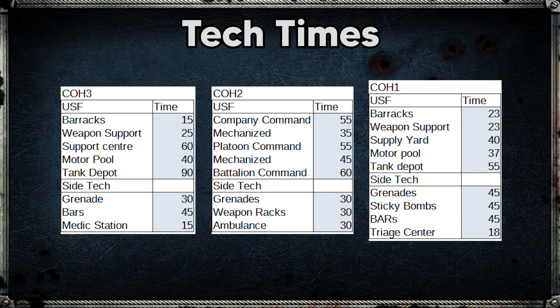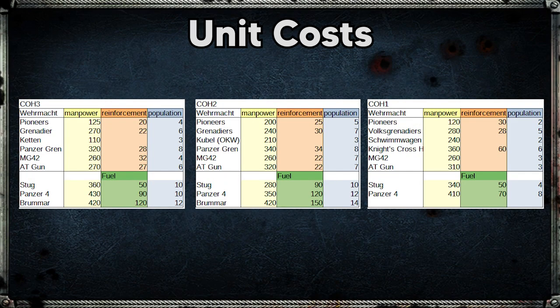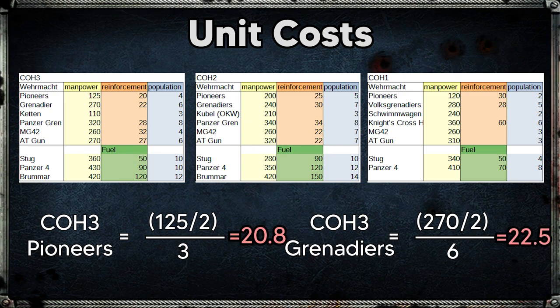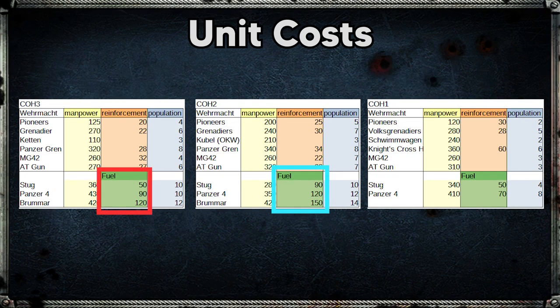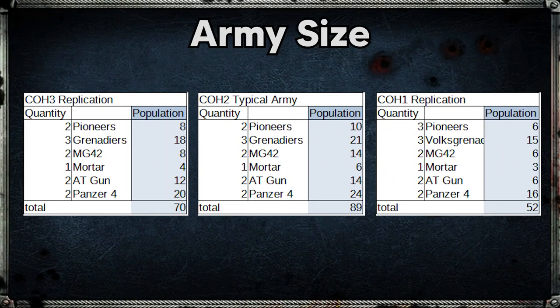The different tech timings also show that in CoH3 your healing is much quicker to come online. Now looking at unit costs for Vermarkt: their squad sizes in CoH3 and CoH2 are vastly different, so a direct comparison in manpower and reinforcement doesn't work that well, though the reinforcement cost of team weapons in CoH3 seems very expensive. Applying the reinforcement formula to a couple of CoH3 units, unlike US Forces, their numbers do conform to the formula though they are rounded down. The fuel cost for vehicles in CoH3 is much cheaper than in CoH2, and most population costs for Vermarkt in CoH3 are cheaper than they were in CoH2.